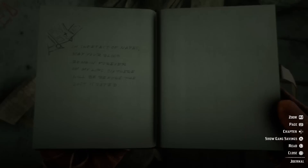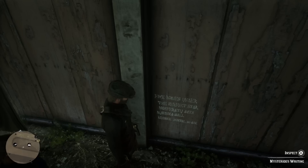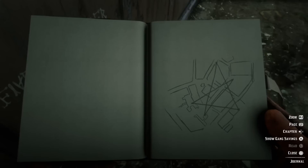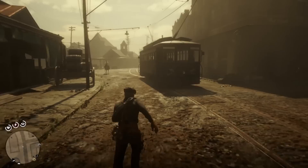So we got one more to go, and then we can finally find the Saint Denis vampire. Last but not least, we've got to go behind the Saint Denis general store. If you go back here, you're going to find it right here — this is probably the easiest one to find. It reads: 'Five ladies under the perfect star. Nosferatu. With numbing will, become mortal again.' And I'm guessing right in the center is where we're going to find the next murder. So now that we've got all of the little graffiti things found, if we come back at night, we're going to get a little X on our map, and we go there to find the vampire.